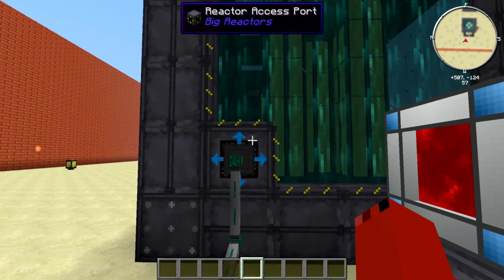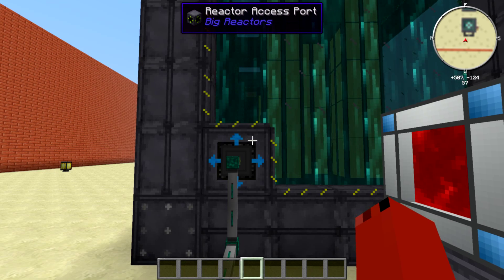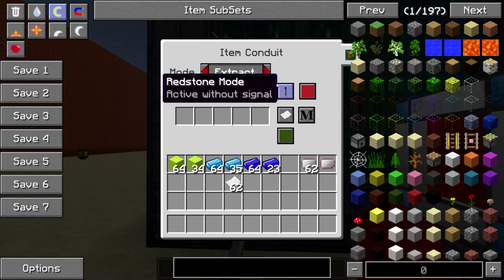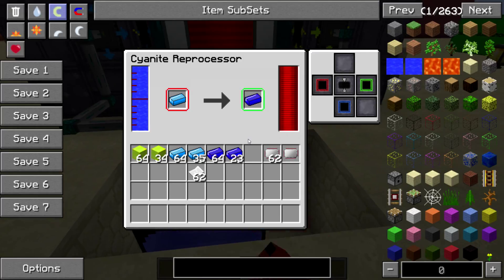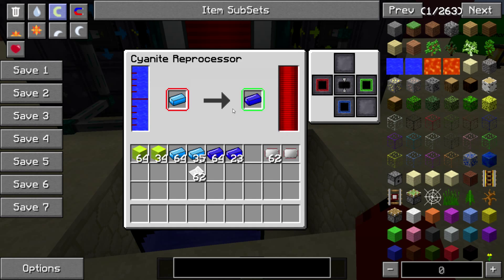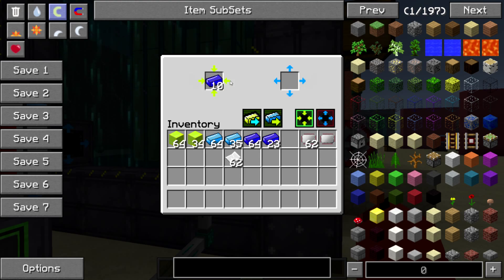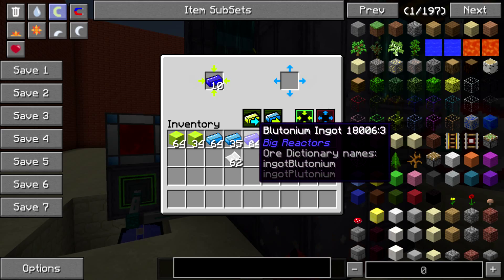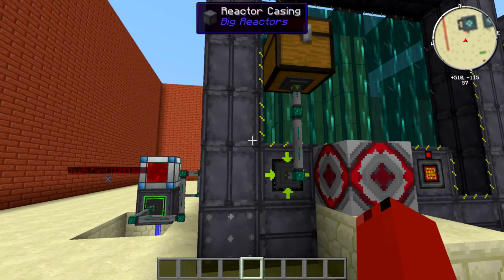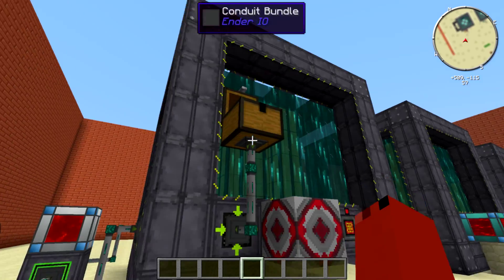You also have to set these two blocks right here. This one is set to outlet mode, so this will output cyanide. It will output it into the reprocessor. It will take the cyanide, reprocess it into plutonium, and send it right into the AC plutonium here. It will send it right into the reactor — this is on input — which will allow you to have it reprocessed without having to mess with it.